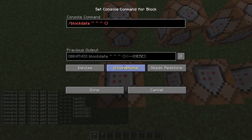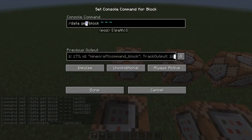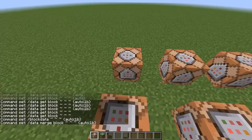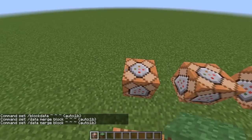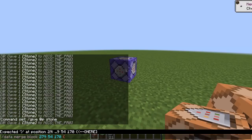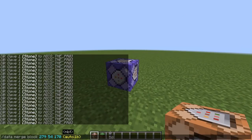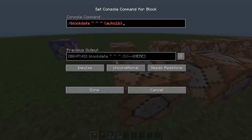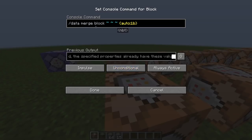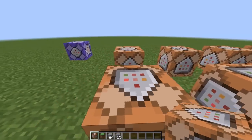So if we wanted to add an NBT tag in 1.12, we'd use block data and this command would become always active. But in 1.13, we basically have to do data merge block and then put the NBT we want to merge. As you can see, it says nothing changed — the properties already have these values because the command block was already always active. So basically what changed is: block data has become data merge block. We just inverted the words, and it's pretty easy to get.